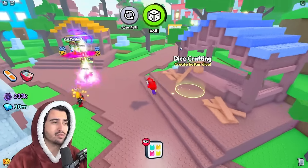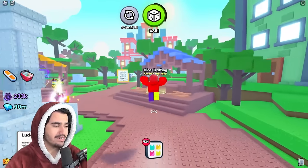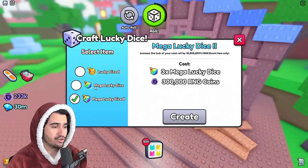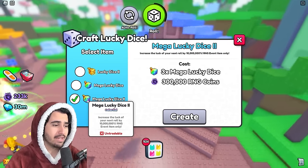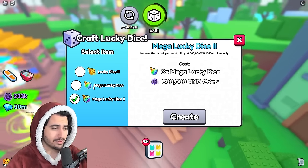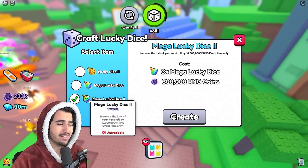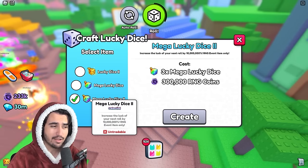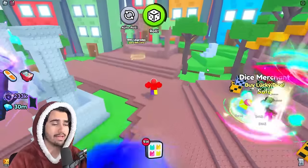There have been a lot of misconceptions with these dice rolls. From my understanding, you can stack the regular lucky dice as well as the regular lucky dice 2, and on top of that you have the choice to stack either a mega lucky dice 1 or a mega lucky dice 2. I wouldn't suggest using the mega lucky dice 2 and a regular mega lucky dice together — I don't think using the regular mega lucky dice is worth it at all. Just use those dice to craft the upgraded version, and I don't think the two actually stack together anyway.